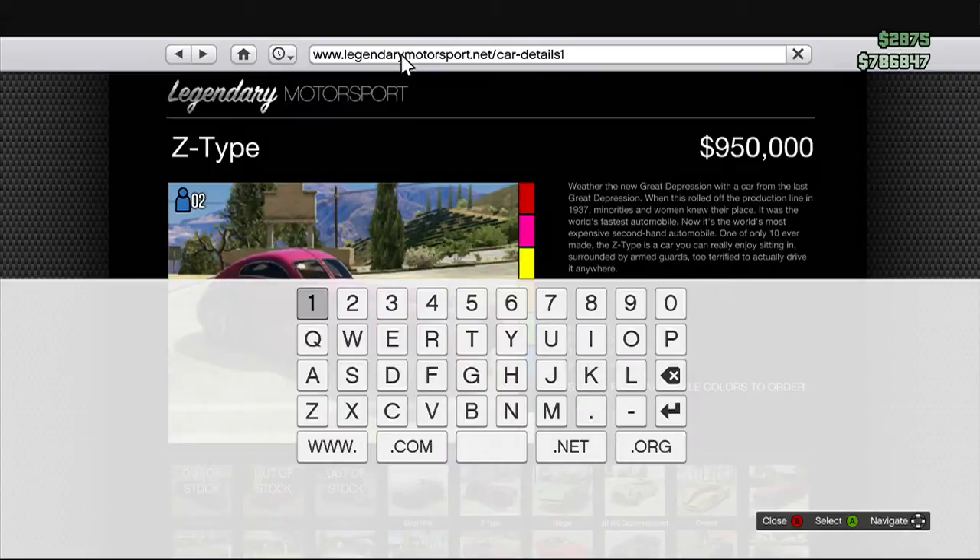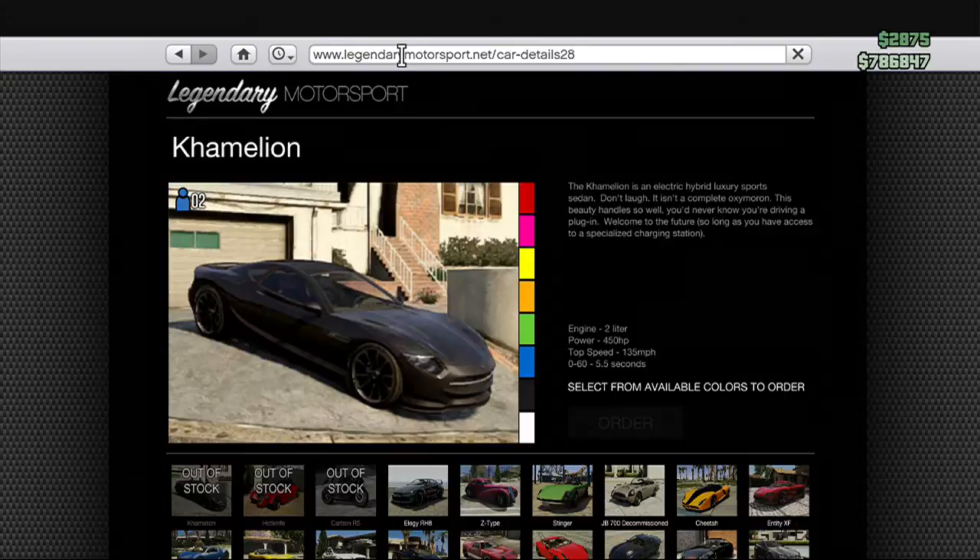As you can see now, we have this come up on our screen. What you want to do is, on the keyboard, press back, and now for the free collector's edition cars, you want to either put in the numbers 28, 29, or 30. I'm going to put in the number 28, and then press enter, and as you can see, the Chameleon has come up now, but you are not going to be able to buy it — it's not going to let you buy it.